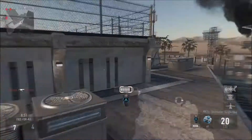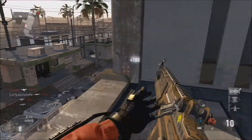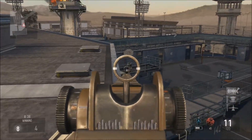You might not think Scavenger is necessary with a semi-automatic gun, but the reason I have it is to always double-tap X to reload — it just makes it that much faster. You're gonna be able to kill more people consecutively because you're reloading faster with less time spent reloading.